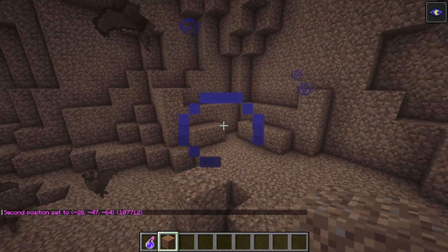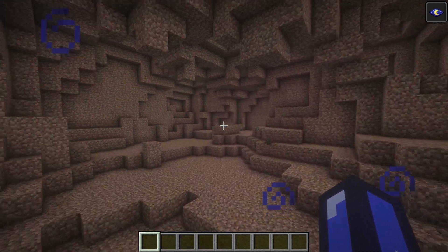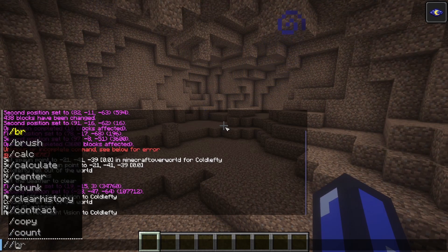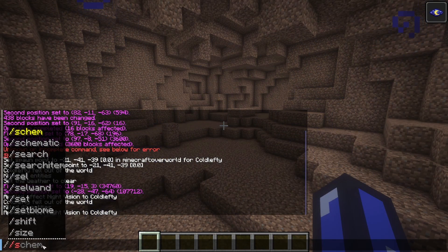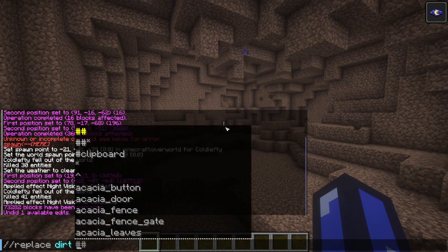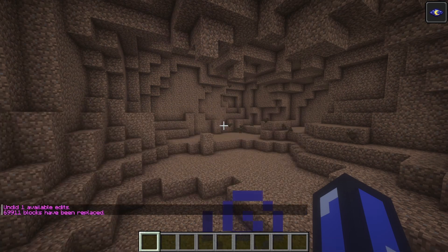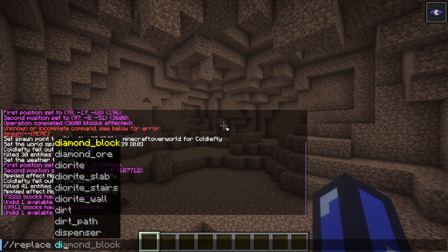Now let's do //pos2, cover this up, and it's like it never even happened. Now for the fun part. There are numerous ways we can randomize this block selection, but today I'll be using //replace. This command could easily be replaced with //set — it's more so what we do afterwards that matters. Instead of replacing all the dirt with a single block like iron block — yeah, this looks horrendous — we're actually going to replace it with a variety of blocks.